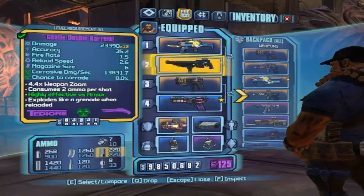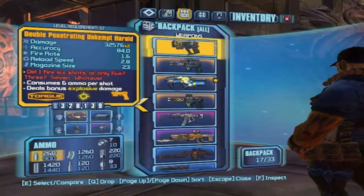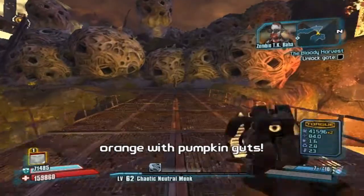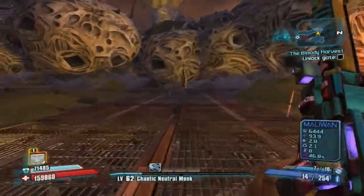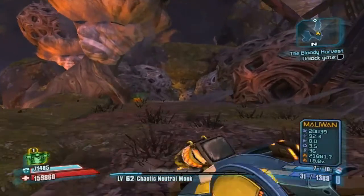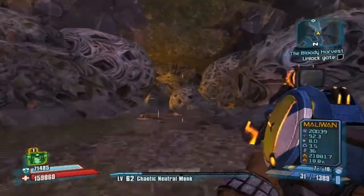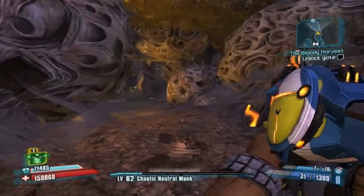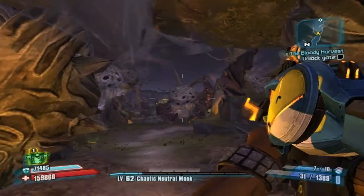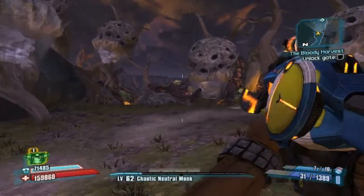Let's go ahead and throw away this shotgun, I don't need it. Let's go ahead and bring out our other Unkempt Herald. Should we do dual Unkempt Heralds, or just have it like this — a Grog Nozzle, an Unkempt, a Hellfire, and an Unkempt? That's a pretty cool combination. But we got ourselves a freaking legendary weapon just in the let's play. That's pretty cool.